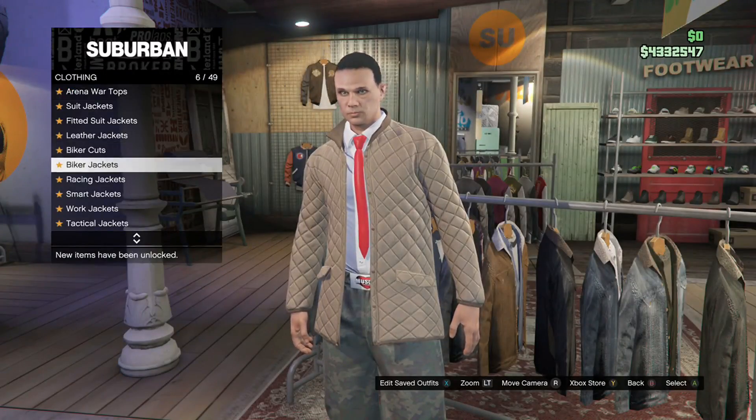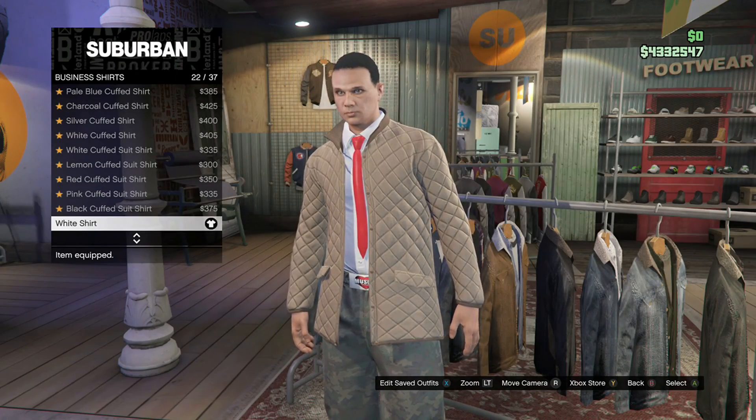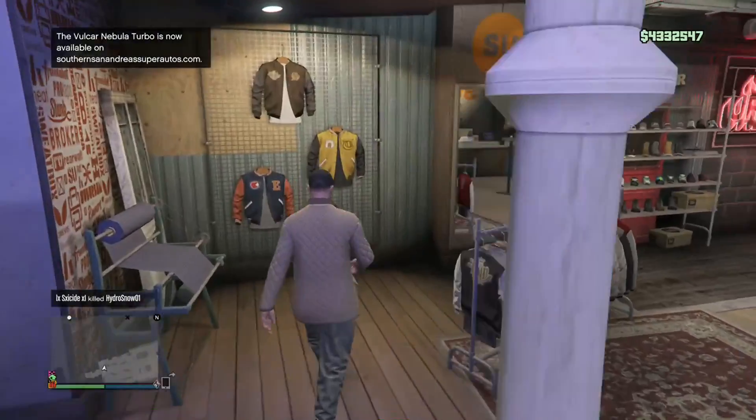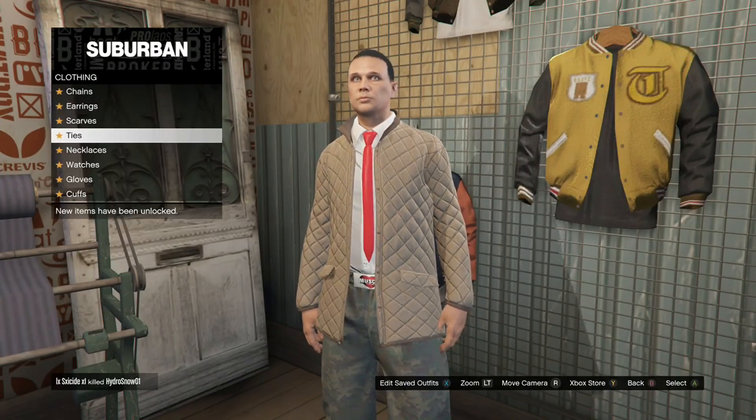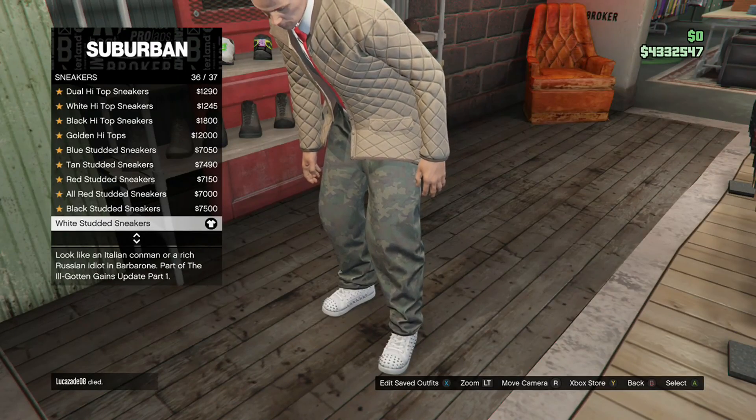For outfit number three you need: the camo muscle sports pants, beige quilted smart jacket, white business shirt, red skinny tie, and the white studded sneakers.